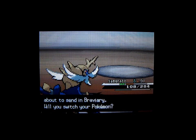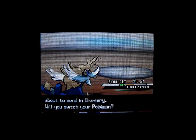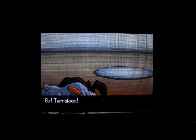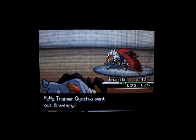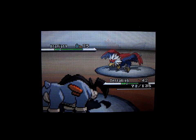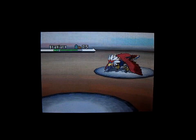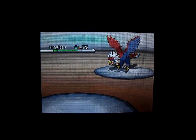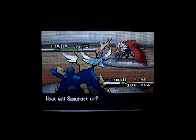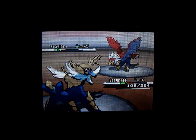Braviary is next, and it's weak to Electric, Ice, and Rock type Pokemon. I'm going to switch in Terrakion and see if it can do one move against it with Rock Slide, even though it's an awfully low level. Terrakion couldn't stand it, so I'll just put Samurott back in. I'll have to get all these other Pokemon up to about level 60 or so, and then I'll be able to be pretty dominant with my entire team, moving in Pokemon that do more damage to the defending Pokemon.